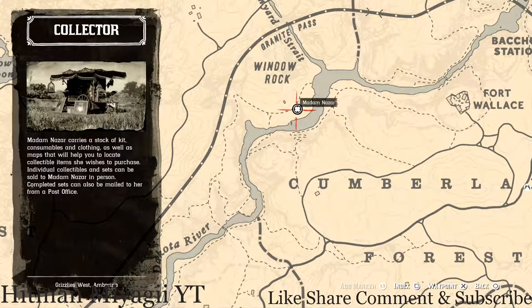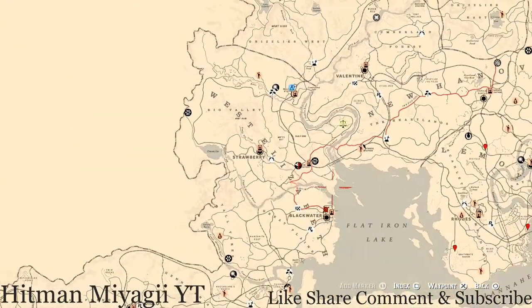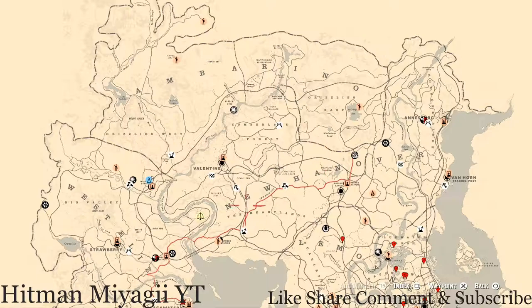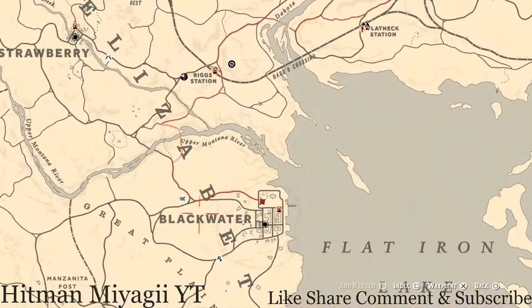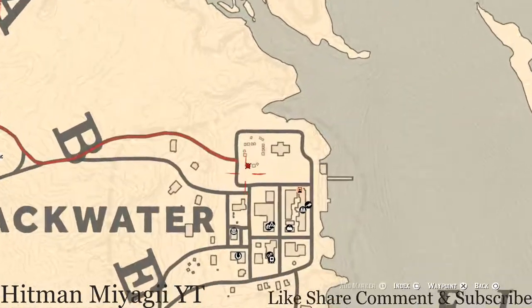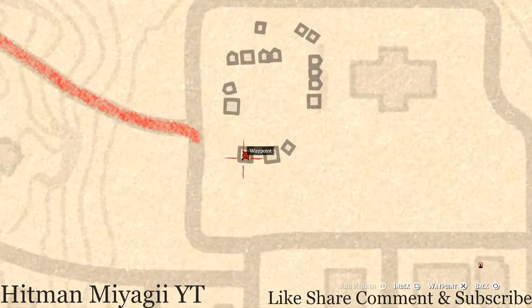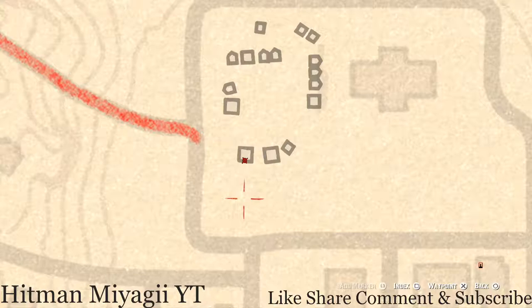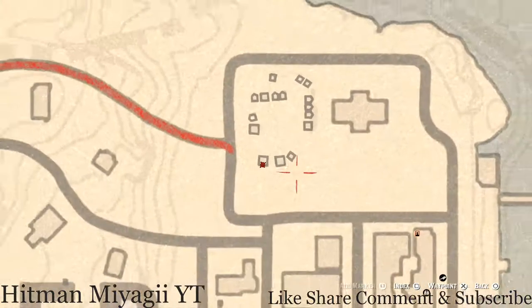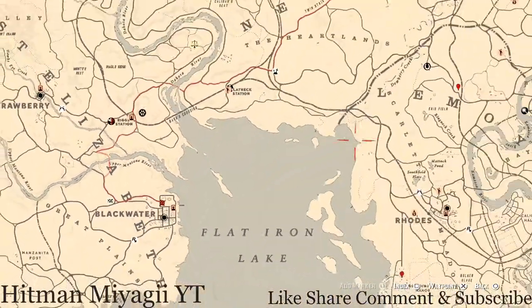The next thing is the Caribbean rum antique alcohol bottle. We always have to follow the red line down here in Blackwater. Your Caribbean rum antique alcohol bottle for today is right here — go into this first tent, go all the way to the back, and that's where your antique alcohol bottle will sit.